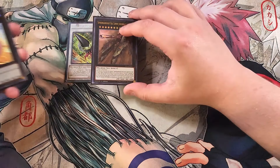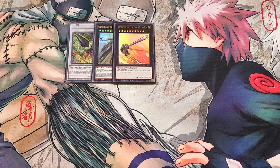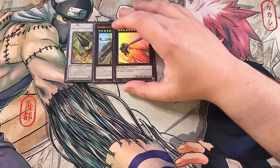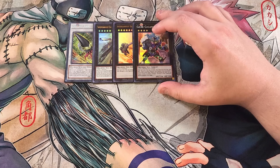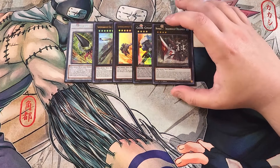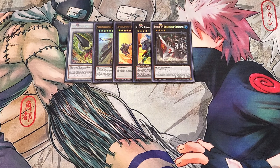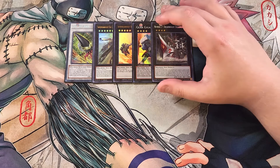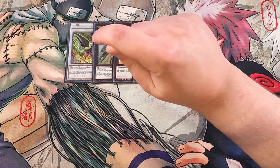We play a single copy of Juggernaut Liebe, because it's very easy to summon in the build with your copy of Gustav Max, which you summon off your copy of Dreadnought Dreadnore. You summon these cards to do 2,000 burn damage and then OTK your opponent with Juggernaut Liebe. We play a single copy of Girganta X, which is really good as a one-of to search out the exact level for a machine monster we need. We play a single copy of Dreadnought Dreadnore, which we use to summon Gustav Max and then Juggernaut Liebe. At the end of the battle phase, if this card destroyed an opponent's monster by battle, you can special summon from your extra deck one rank 10 or higher machine Xyz monster by using this face-up card as material — stepping from Dreadnore into Gustav Max and then into Juggernaut Liebe.